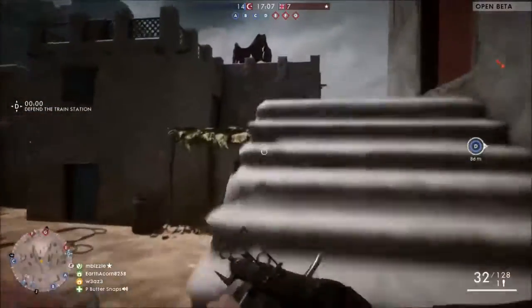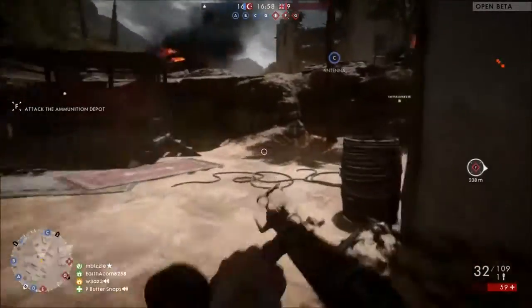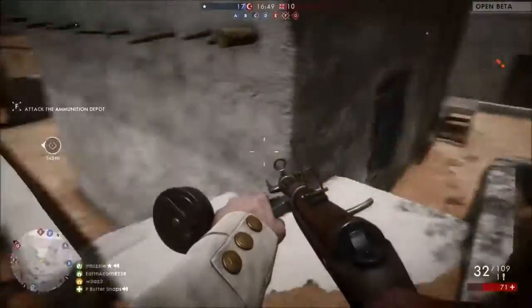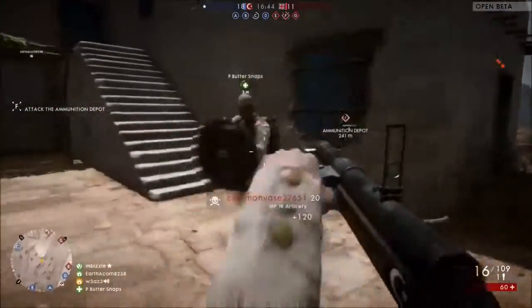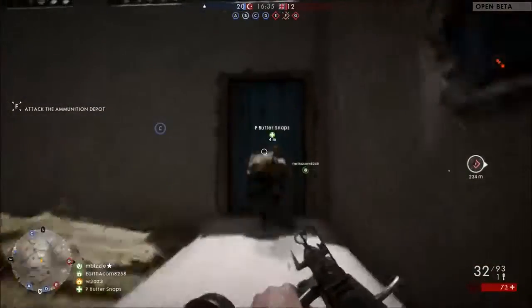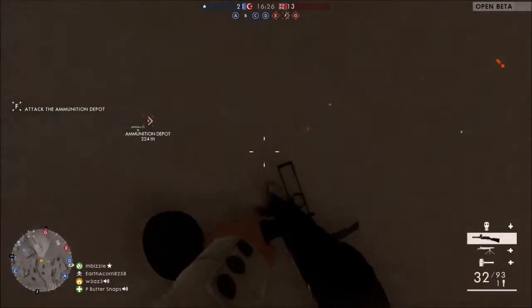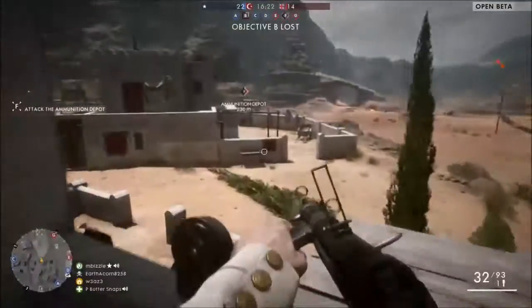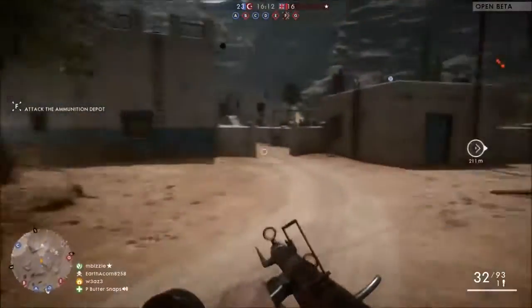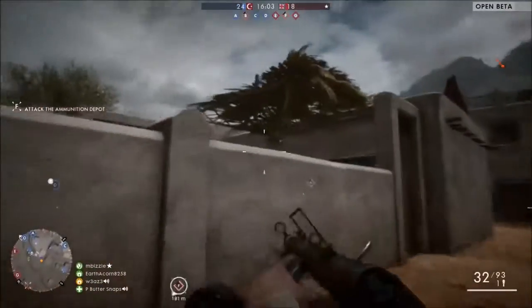The Conquest point system was changed to focus solely on holding the points, which sounds good in theory — you'd think it pushes more people to push objectives harder. But I didn't notice that. I had just as many campers, snipers doing nothing, and air guys staying in the air all game. I mean they were getting kills, but were they really affecting what was going on on the ground? If they were supposed to be taking out tanks, it didn't happen nearly enough — the assault players felt on their own to handle tanks, basically one on one. I kind of wish they'd bring the old point system back or have an option to turn it on.